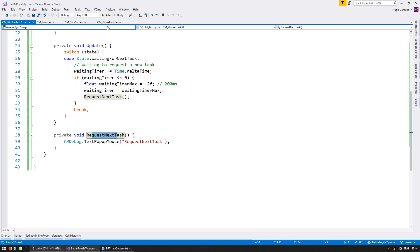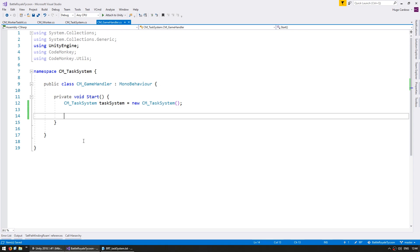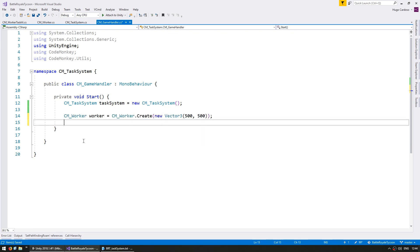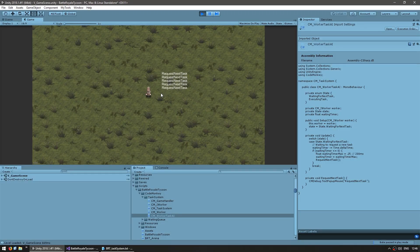Now that the worker task AI is set up, let's go back to the game handler. In here we want to spawn a new worker. We can remove the test code, leave the task system initialized, and spawn a new worker. I'm creating a new worker object which handles the visual and movement of the worker, adding the worker task AI to that worker, and then setting it up with the worker object. Let's test to see if our worker is visible. Yep, there's the worker, and as you can see he is requesting a new task every 200 milliseconds.